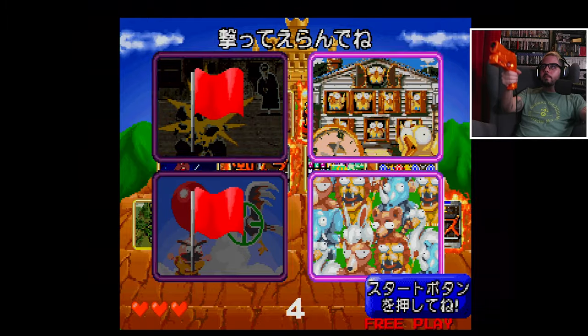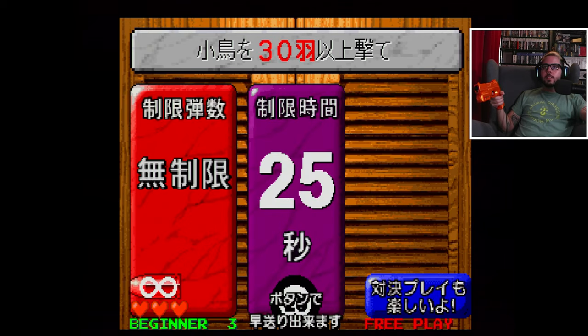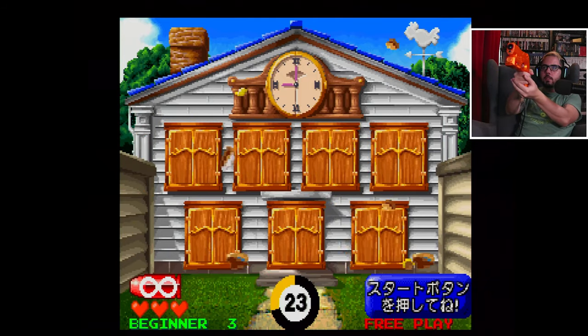Resident Evil Dead Aim — that's the light gun one. It's like a three-hour full Resident Evil game that you can beat in three and a half to four hours, and it's completely playable with the light gun. It's awesome, dude.